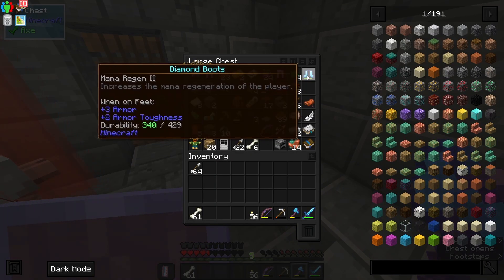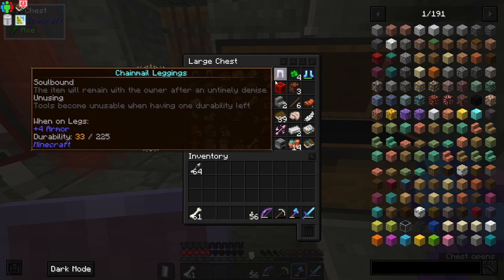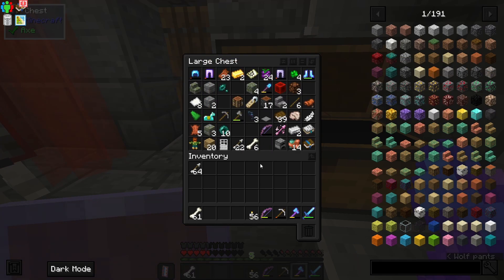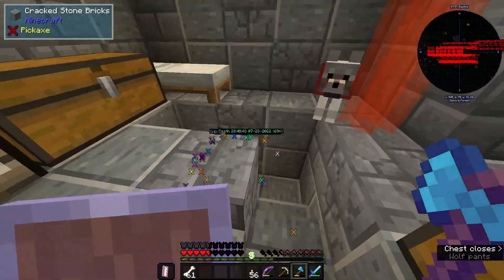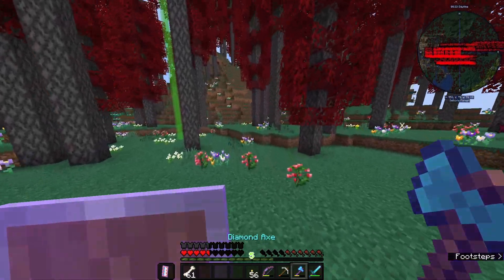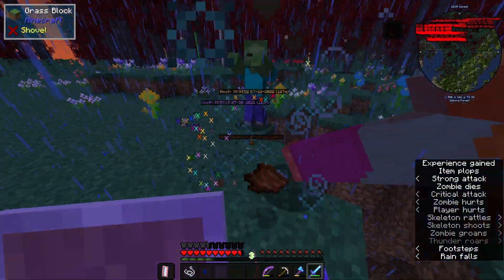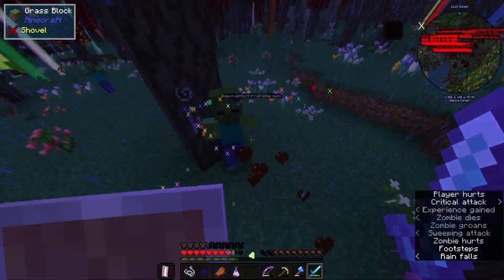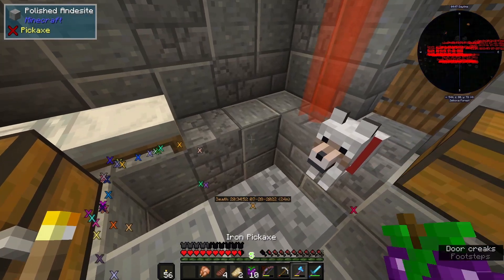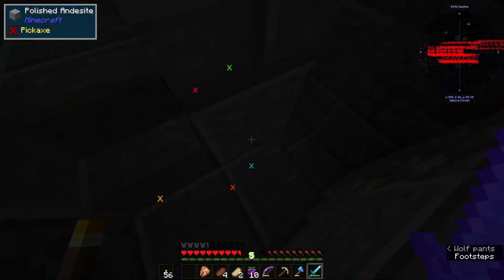I've got some diamond boots as well — Protection 2 diamond boots — and I'm planning to go mining later on. I've also got a Protection 2 helmet, but I don't have any diamonds to repair with. I need to go back down there. I'll just go get some food and I'll be back soon. Okay, I've got a bit of food now, I'm gonna go down into the mines and find any other loot I can get.